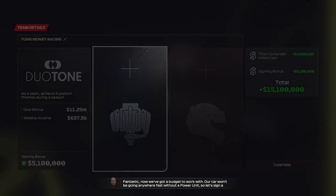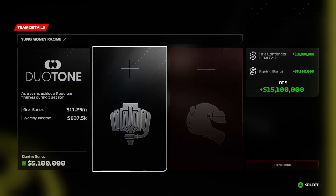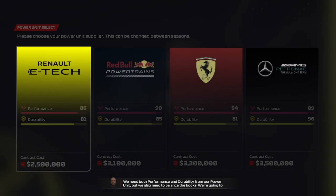Fantastic, now we've got a budget to work with. Our car won't be going anywhere fast without a power unit, so let's sign a power unit supplier now. We need both performance and durability from our power unit, but we also need to balance the books. We're going to have a lot of other areas to invest our cash into.